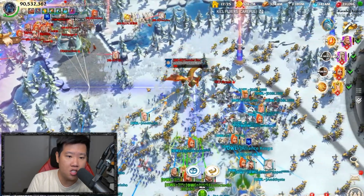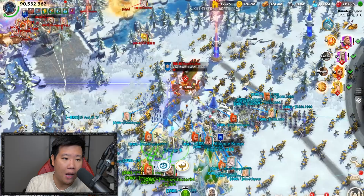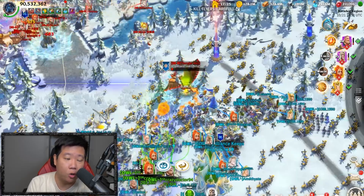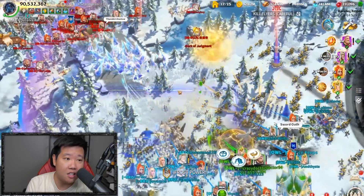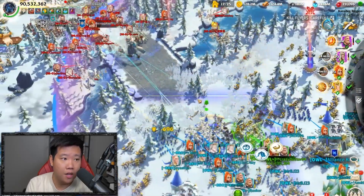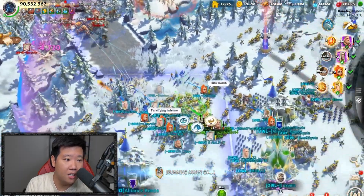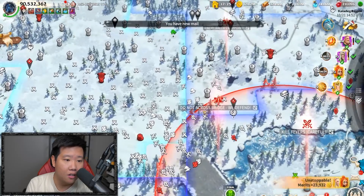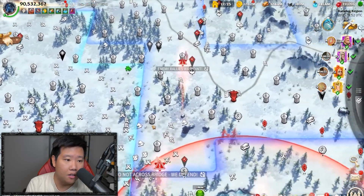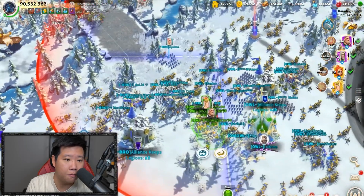The bridge fight is really interesting - we're in the same position as them in bridge fights. For us, we're blocking our opponents from getting into the Necro, and we actually officially blocked them and got the Necro already. Let's see what's about to happen here - unfortunately the camera is zoomed out and I can't really assess the full map.